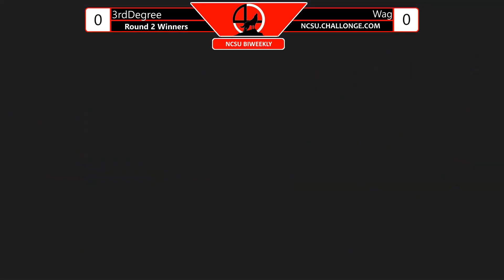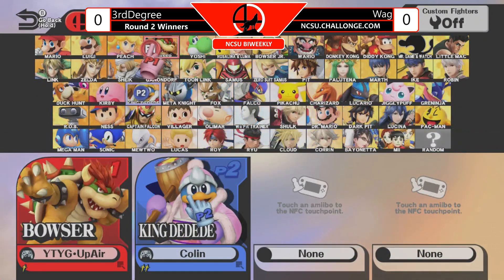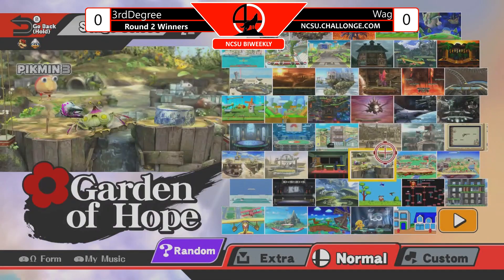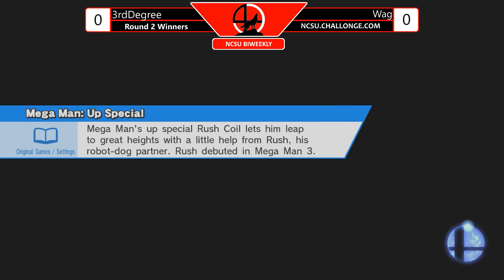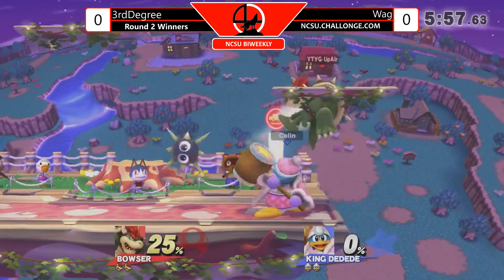This is why you don't commentate about percents, because it just changes so quickly. Pretty wild Game 1. Wondering if we're gonna see a counter-pick to Bowser - just go heavyweight versus heavyweight. But Nefri's pretty confident in his Greninja. Looks like Town and City. We gotta update the score, the player names - we're not very good without Grease.